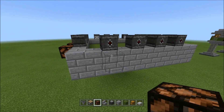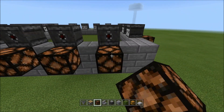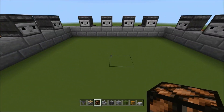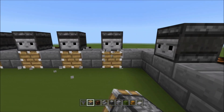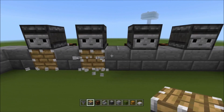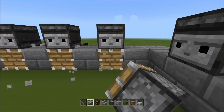Then we're going to take our redstone lamps and put them underneath and out one. Then come underneath the observers and break those blocks. We're going to put our pistons — not sticky, just regular pistons — right in those spots.